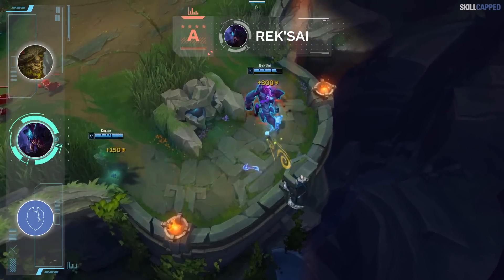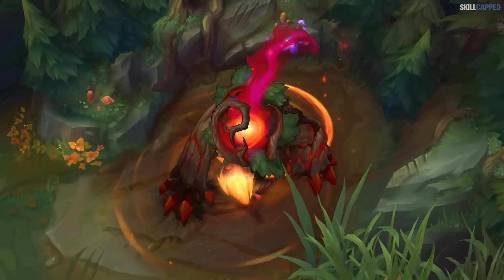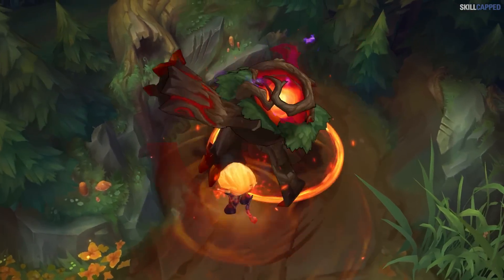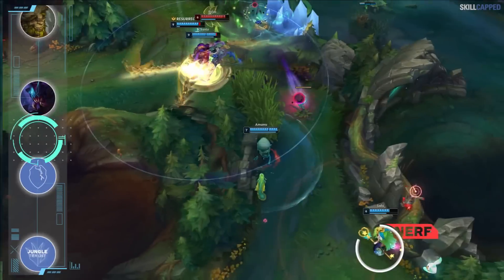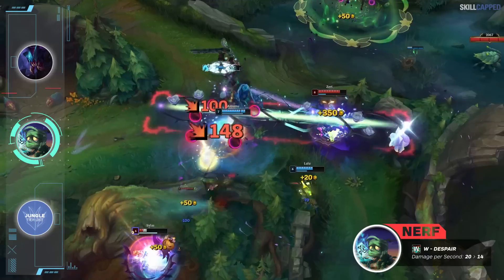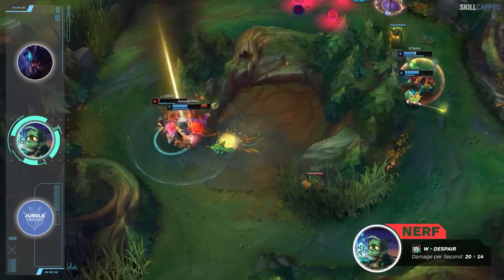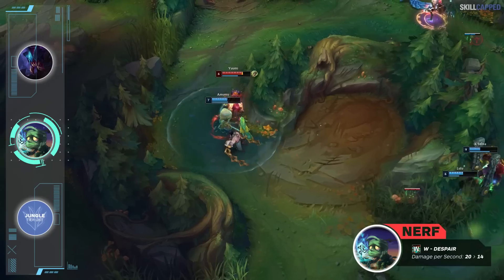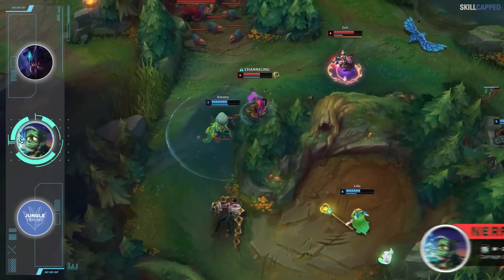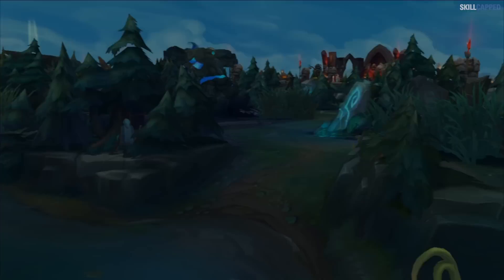Amumu has been dominating the lower ranks ever since his W buff, so Riot will be backtracking and removing a lot of power from W. W base damage per second is going from 20 to 14, basically a partial revert of the buff from a few patches back. Prior to the original buffs Amumu was a pretty weak B tier jungler, then shot up to S tier. Now with a partial revert, Amumu should fit in around the middle of the pack as a solid A tier option.